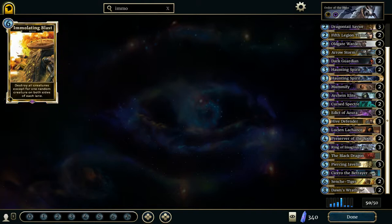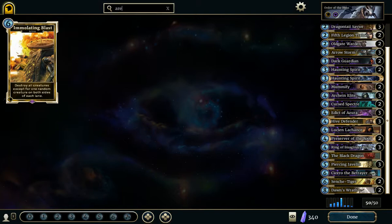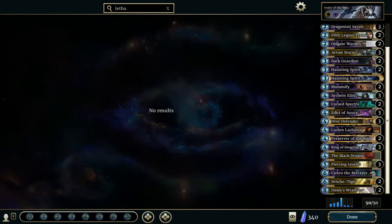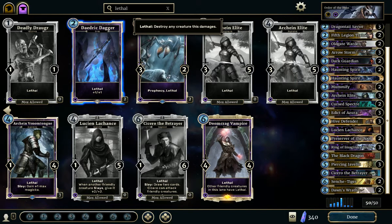Another legendary is Lucian, which is good but not essential to this deck. You can replace it with another Lethal creature, for example Archer and Venom Tongue, or even another copy of Daedric Dagger.